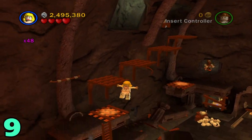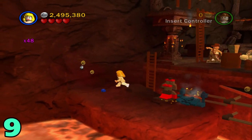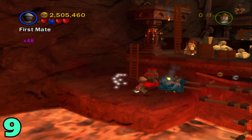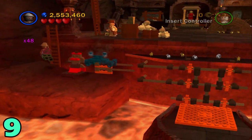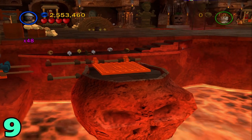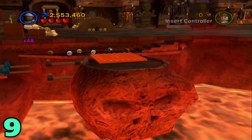Artifact number nine is going to be in the same area as well. Hop on down here and switch to a character with a wrench. Fix up this blue thing right here — it'll bring up this platform — and the artifact should appear right on top of it.